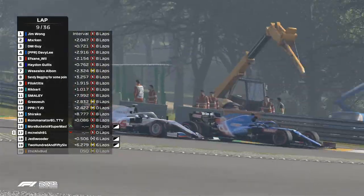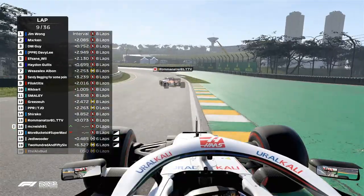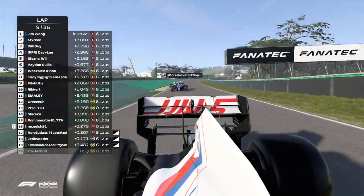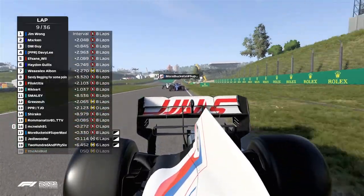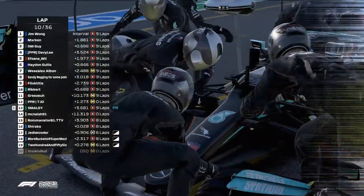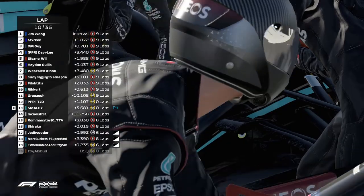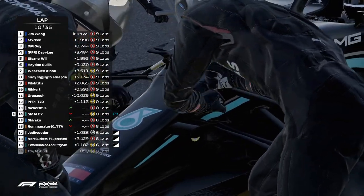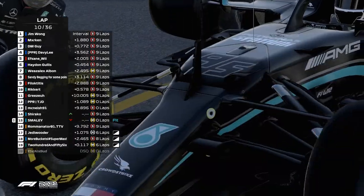With collisions as a ghosting car, of course a collision for a ghosting car will be off. The closest battle is Haydn Gillis versus Efsan, but I don't think we're going to see any action just yet. Looking back to the lead, Jim Wong with a 1.8-second gap.